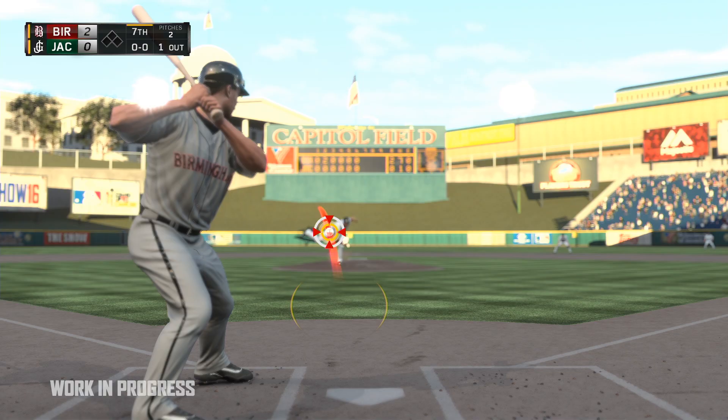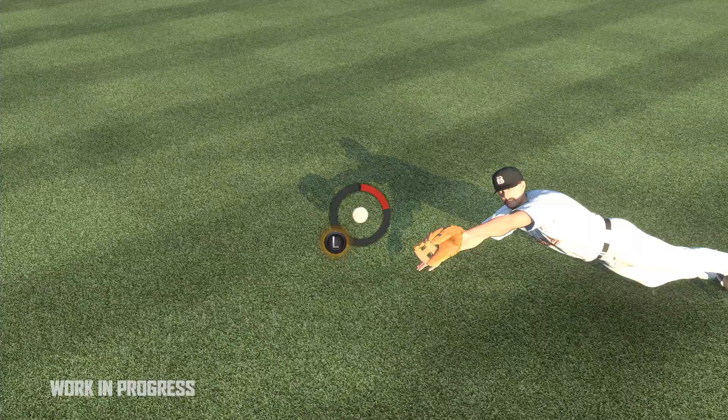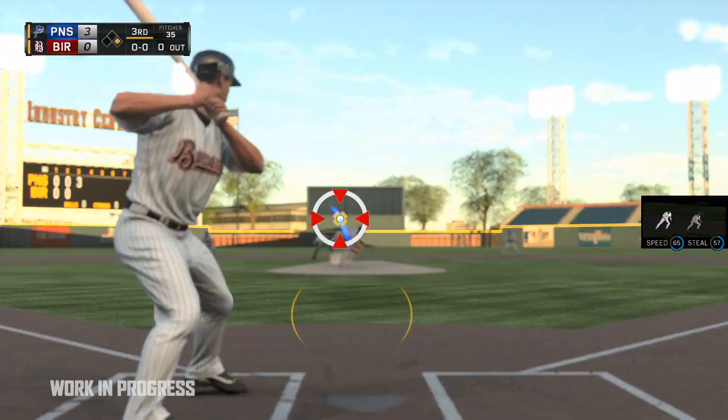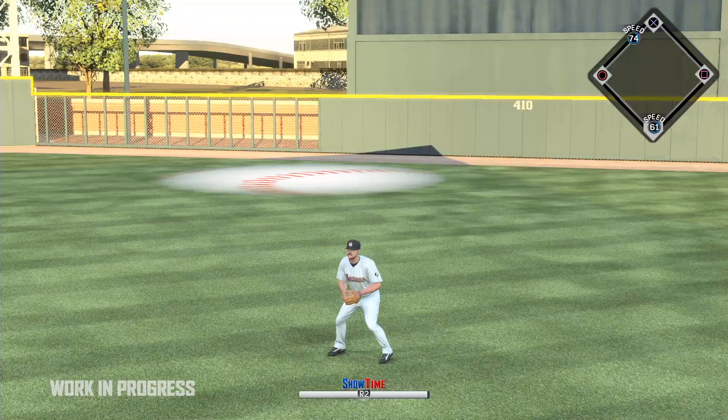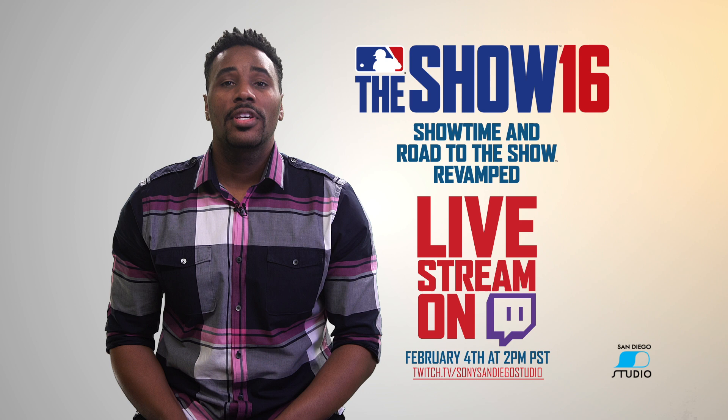Showtime is a feature that allows you to slow down time in critical moments to make amazing plays. You'll be able to make diving plays, react to screaming hits, and have maximum control over swings when you need it most. Your showtime meter will deplete based on how you use it, so use it wisely and make sure you have it when you need it.